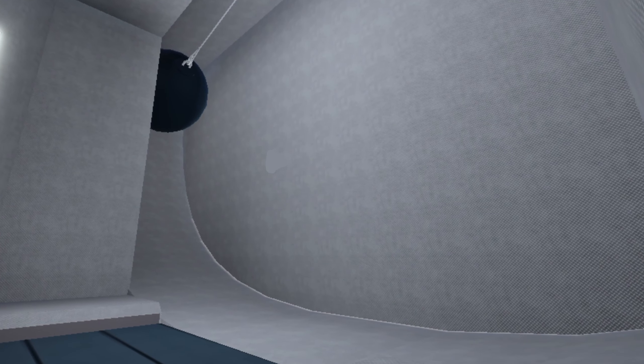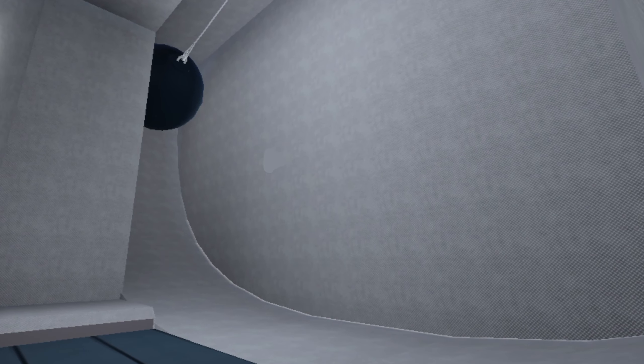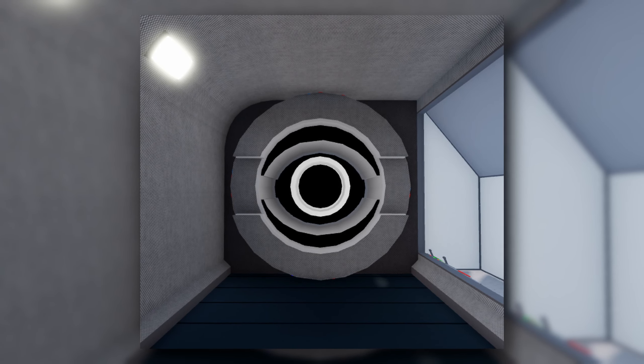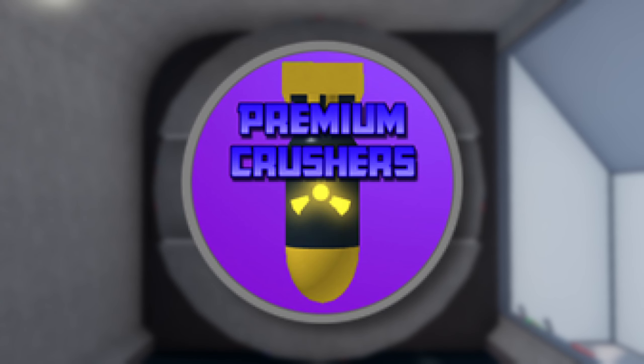The next step is to go to the Wrecking Ball Crusher in row 3. This crusher is very fast and gets all of your vehicle's parts. You can also use the Super Blast Crusher in row 4 if you have the Premium Crusher's Game Pass.